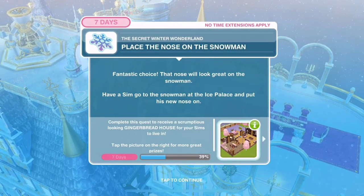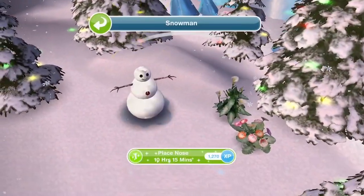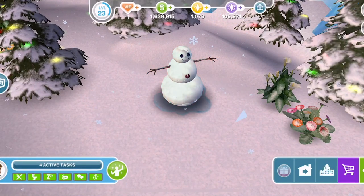Place the nose on the snowman. Fantastic choice - that nose will look great! Have a Sim go to the snowman at the ice palace and put his new nose on. Click on the snowman and place nose - 10 hours and 15 minutes to place that tomato on. Done.